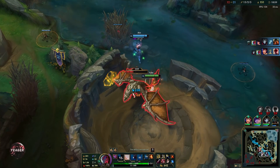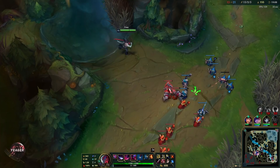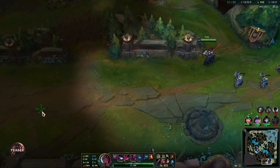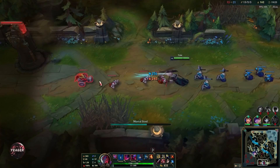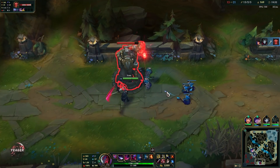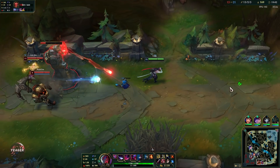That was one of the absolute best ways you can use your entire kit — this is what Yone is all about. You try to group people up, hit all of them with a knock-up from your Q, and then follow up with your ultimate. You keep them CC'd for so long while also bursting them down — if you manage to do this, that's a guaranteed team fight win. But you have to find the angle, because if you go in from the front then people will expect it and CC you down. If you get CC'd, you're going to die instantly because you are so squishy. That's why having the Shield Bow and Guardian Angel really helps you out.